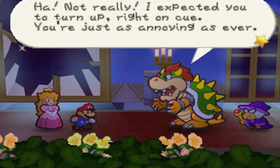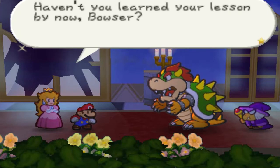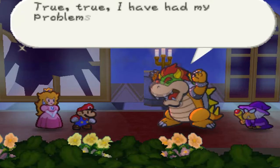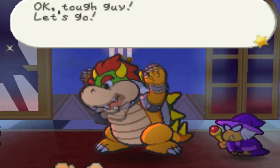I expected you to turn up right on cue. You're just as annoying as ever. Unfortunately for you, there's nothing you can do this time. Haven't you learned your lesson by now, Bowser? You can never defeat Mario — why don't you just give up already? I had my problems in the past, but this time it's different. This time I'm gonna win. Alright, tough guy — let's go.